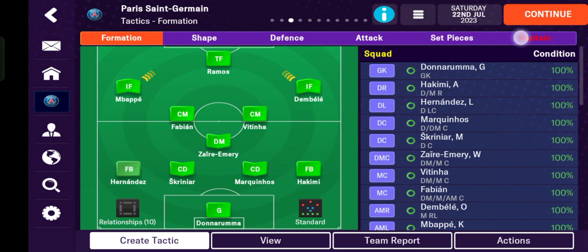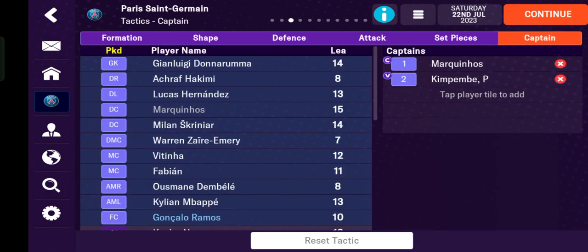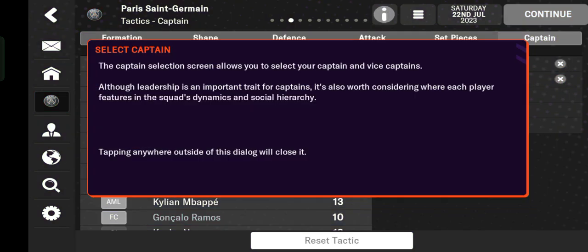Let's go back. Tap the club logo, then tap tactics, and then the last option here — captain. Tap the information first. The captain selection screen allows you to select your captain and vice captain. Leadership is an important trait for captain, and it's also worth considering where each player features.